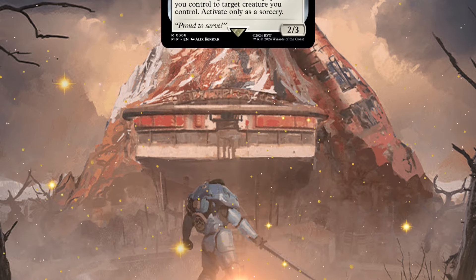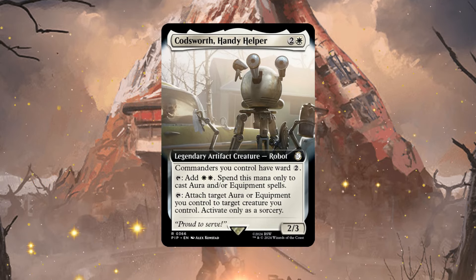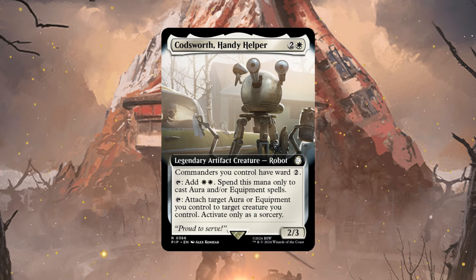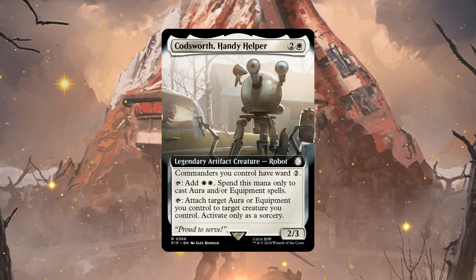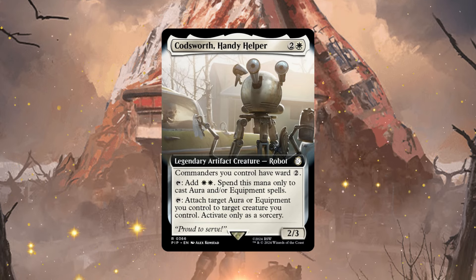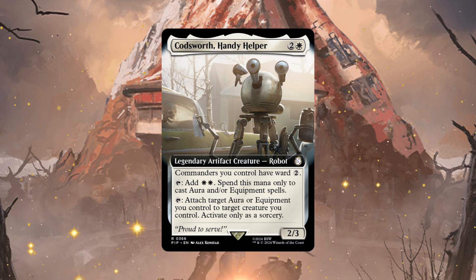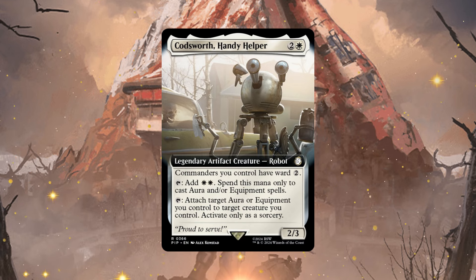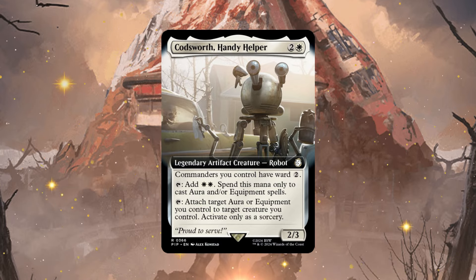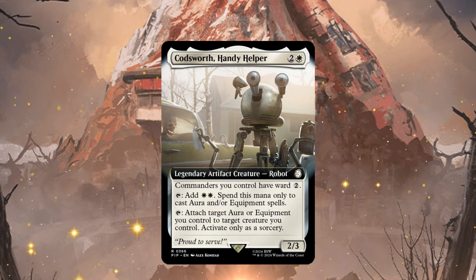Next I want to mention the best companion in Fallout 4 — Codesworth Handy Helper. For two and a white mana, commanders you control have ward two. You can tap him to add two white mana spent only to cast aura or equipment spells, or tap him to attach an aura or equipment you control to a target creature you control, activated only as a sorcery. For three mana you get commander protection, a mana dork for auras and equipment, and a way to attach them — this will be one of the best cards in the deck.